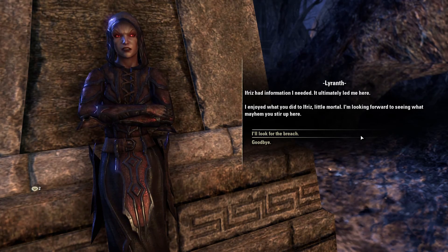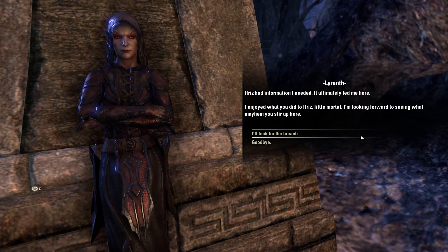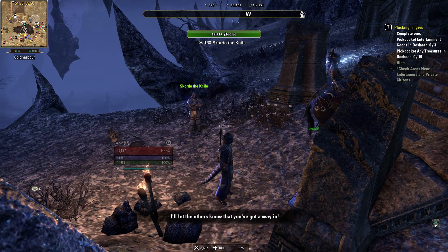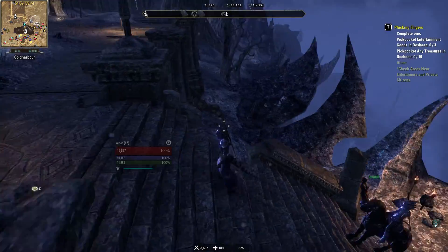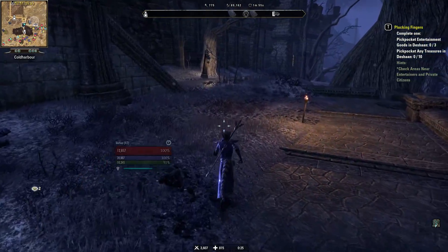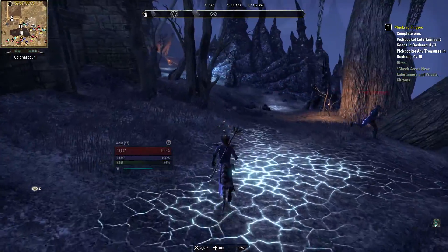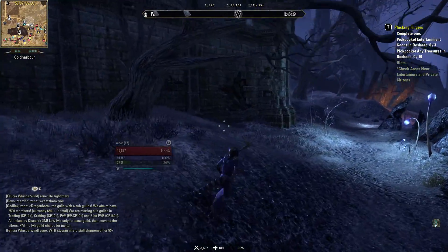Ifrah's had information I needed — it ultimately led me here. I enjoyed what you did to Ifrah's, little mortal. I'm looking forward to seeing what mayhem you stir up here. I'll let the others know that you've got a way in. I'm not in yet — I know you want to do the least amount of work as possible, I totally get that. But you might want to wait until I actually find a way in and then tell them. I'm sure I'll find my way in because I am pretty damn amazing, to be fair.